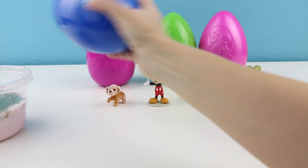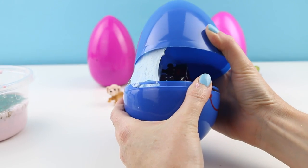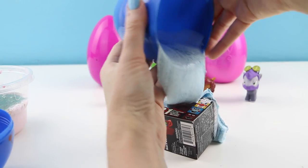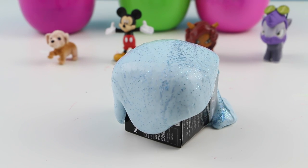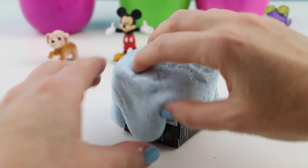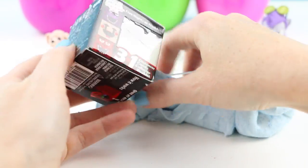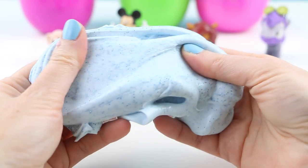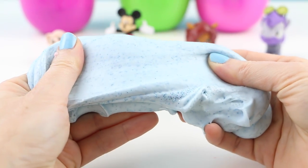Next egg — let's open up the other blue one and see what kind of slime is inside. This one's really pretty. Oh my gosh, this is so pretty. This is like the perfect consistency of slime — it's still squishy but it doesn't look like it sticks to anything. So far this is my favorite, just because I love the texture.